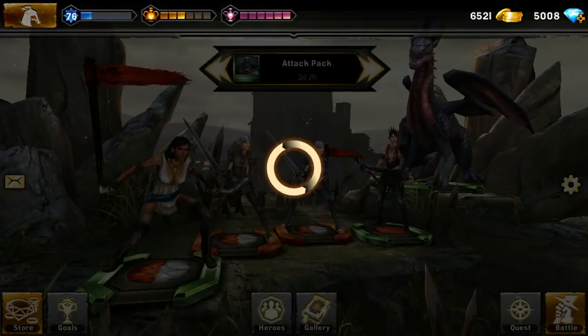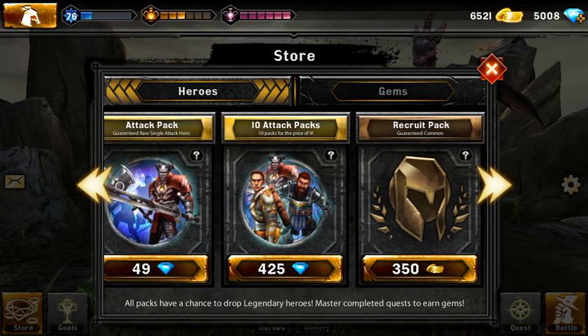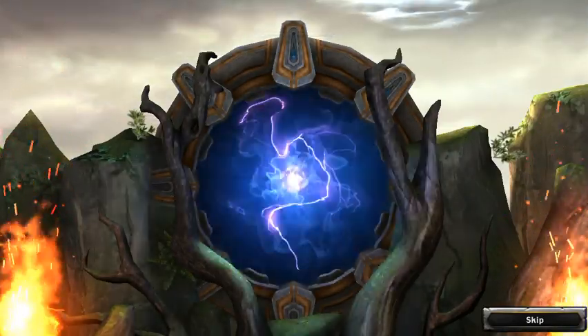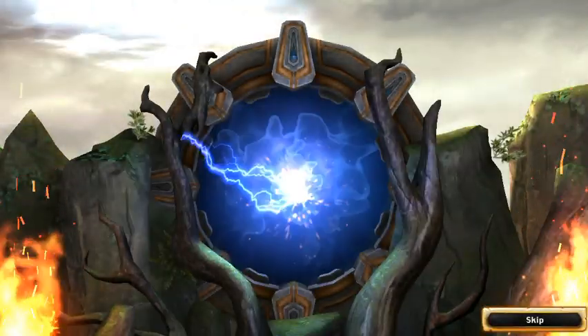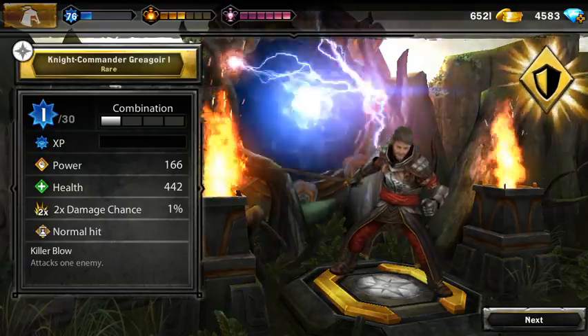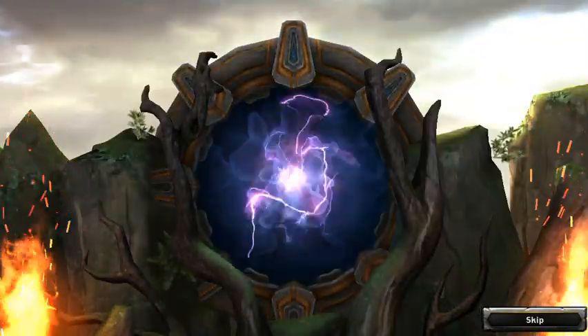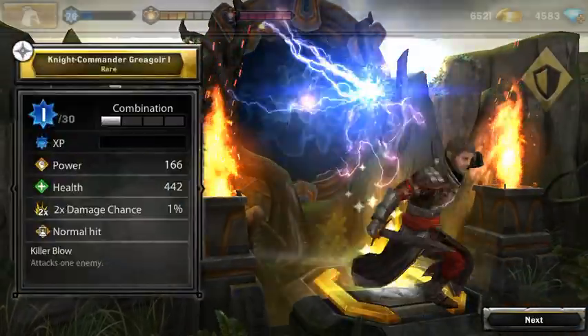Here we go — we buy this one, 425 gems. Let's hope for some green monsters. The first one — we're gonna skip this, it's Knight Commander Gregor, don't have him. Go for the next.